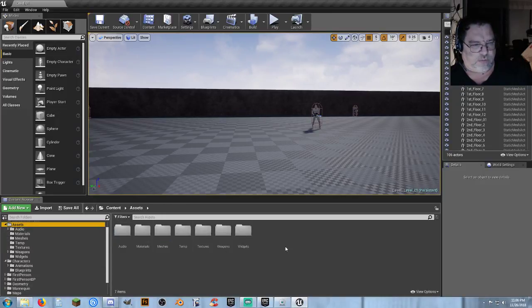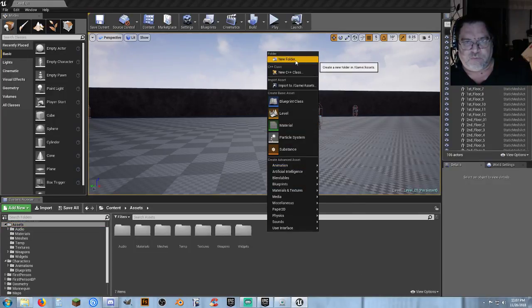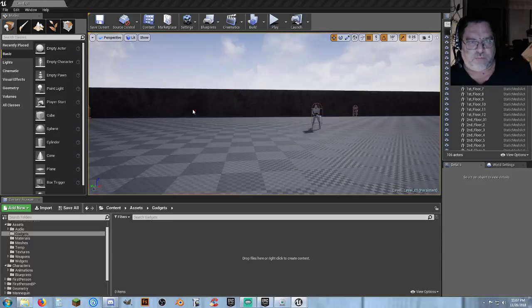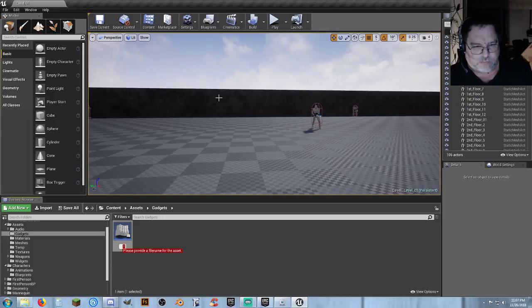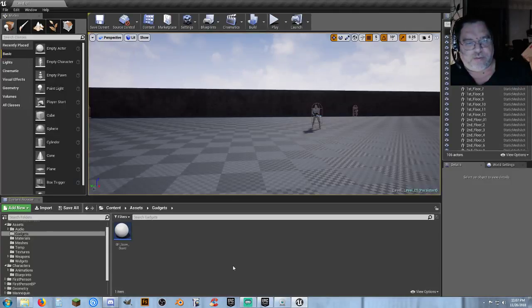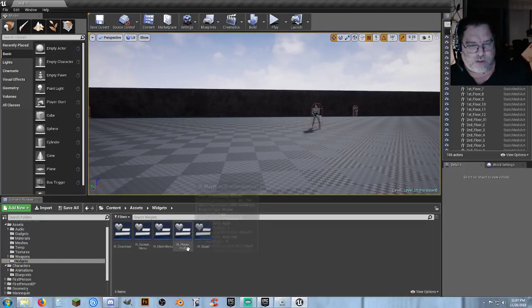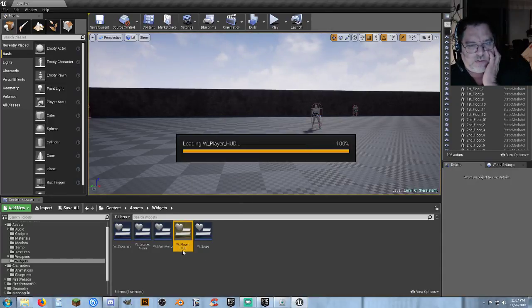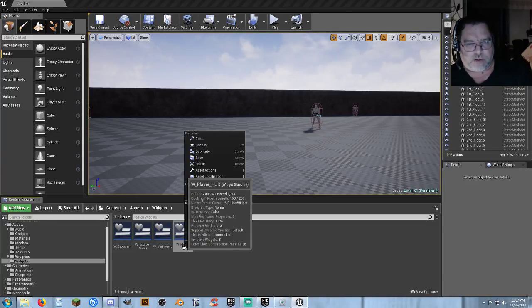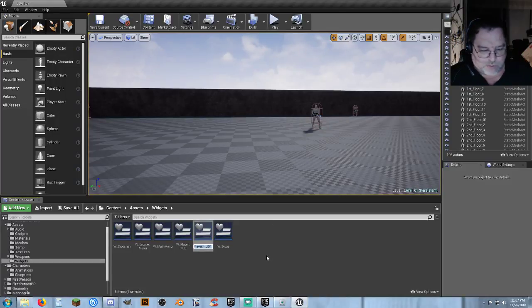In our assets folder, let's create a 'Gadgets' folder and create a new Blueprint Actor called PP_ScoreBoard. Then we go back to our player HUD widget, right-click and duplicate it, calling the copy W_ScoreBoard — a scoreboard widget that already has all the information.